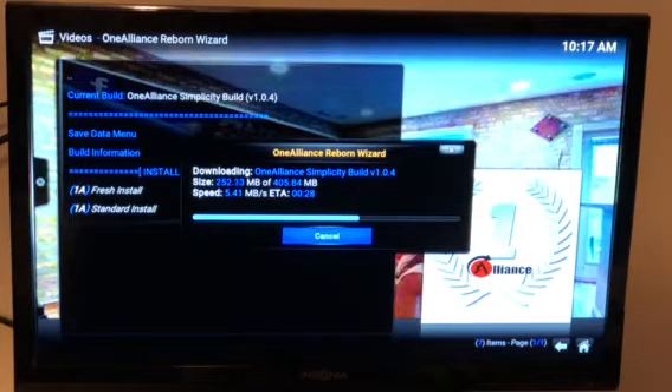So it's pretty simple. That's the One Alliance Reborn Wizard and the One AMC build 17.6 for Cody. Hope you enjoyed the video and thanks for watching Fly TV.